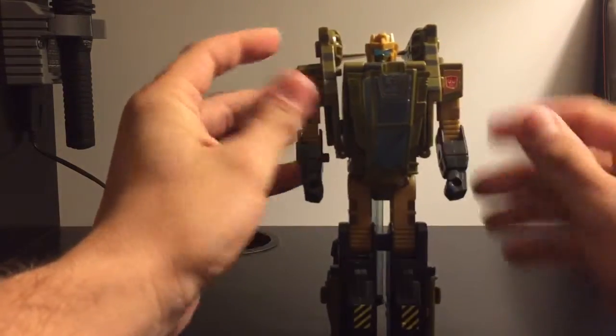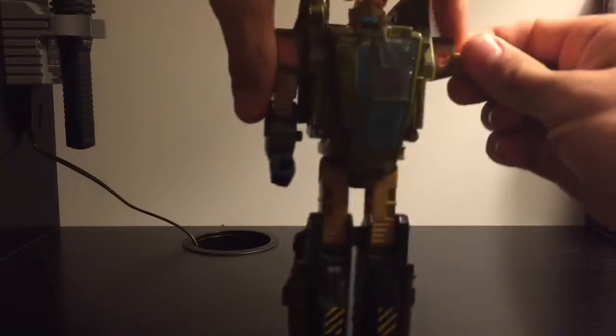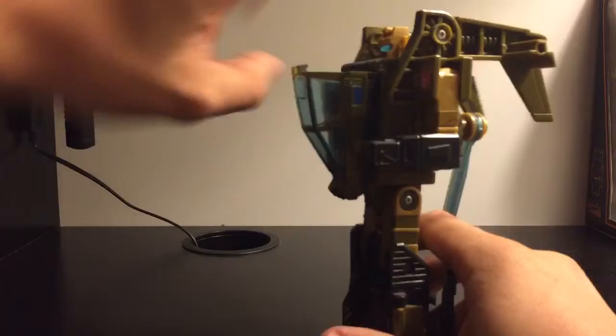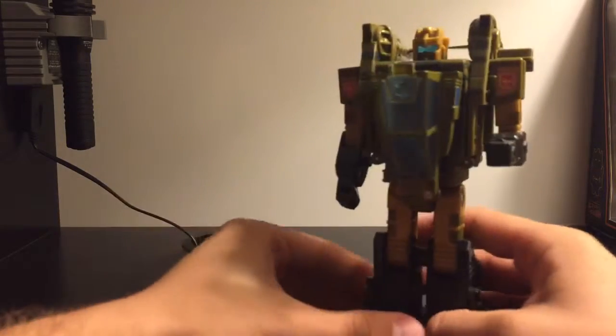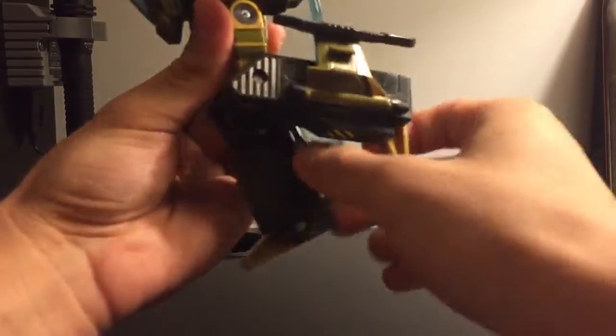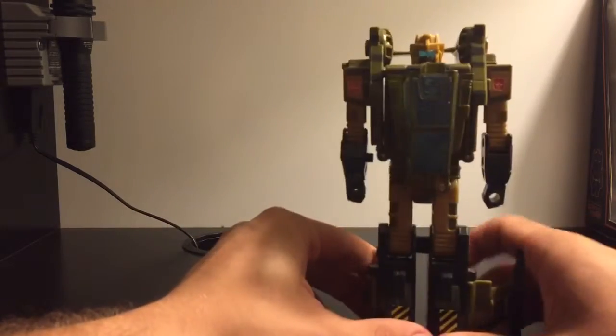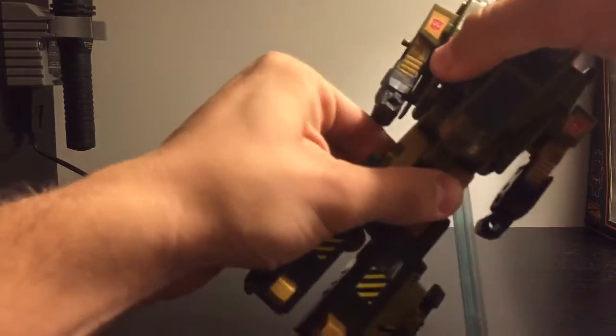Articulation-wise, he is a G1 mold so there really isn't any. He can put his arms like that — mine doesn't let the clip in that well. He can put his arm out at a 90-degree bend, and you can put his legs forward if you wanted, though I don't know a way to get him to stand. You can get him in a partial walking pose but I don't know why you'd want to. There is no waist articulation, no head articulation. You've got a nice head sculpt though — I believe this is a new head for this figure — and some nice light piping in there.